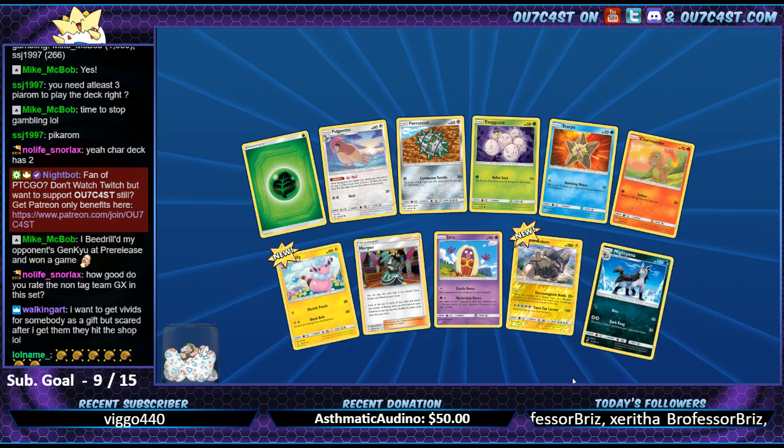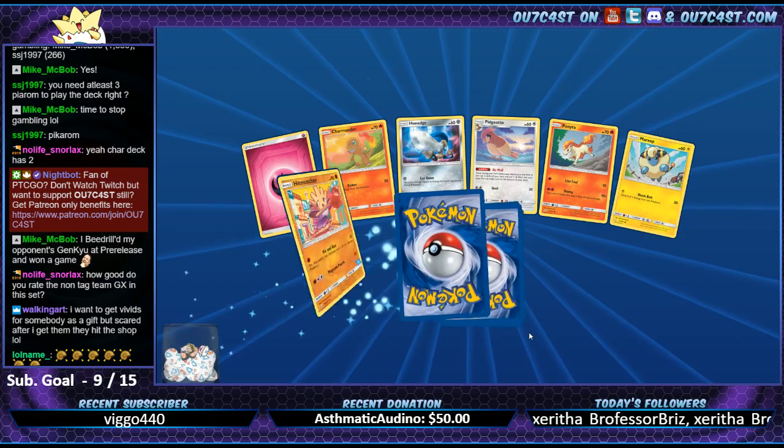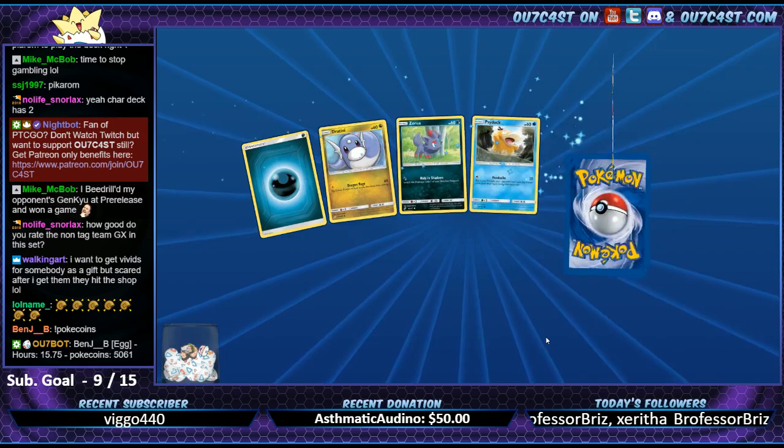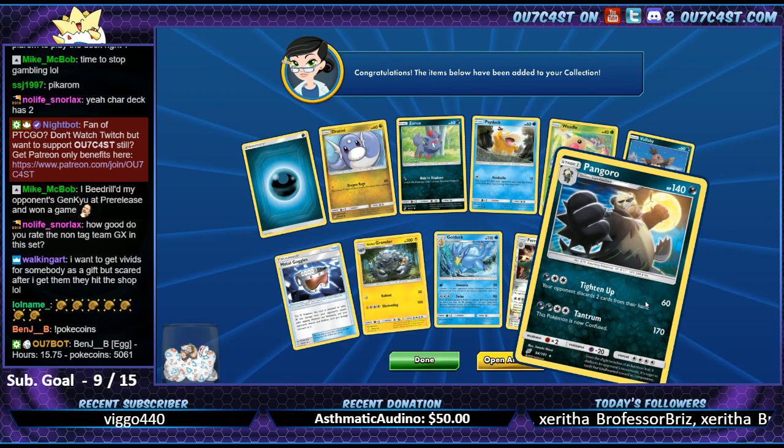Pidgey down there, the reverse holo. Eevee while I'm Grimer. I want to get vivid cards for somebody as a gift but scared after I get them to hit the shop - got to make sure somebody treasures them.